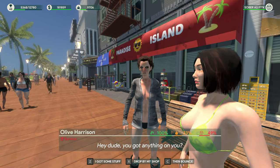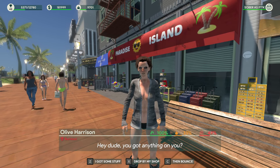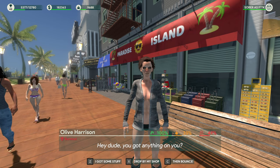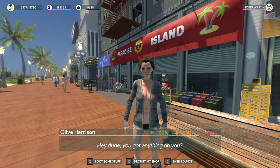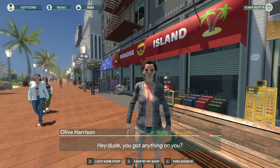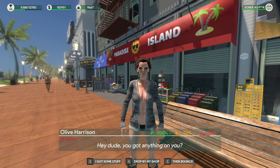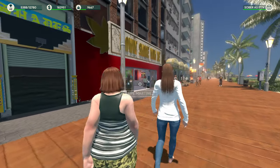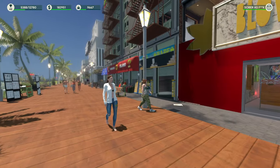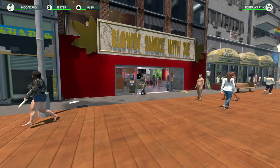The green arrow indicator shows how much they've bought from you. The higher that percent, the more likely they are to make a deal with you if you offer them something free and then try to upcharge them, so you definitely want to be making transactions and getting the green up. The yellow thumbs up is their satisfaction with you - anytime you sell to them you'll get the thumbs up. The red is the addiction level; the higher the red, the more likely they are to come to your shop, and they might actually buy more from you at a time if that's high.